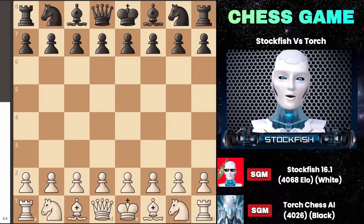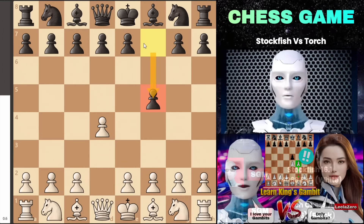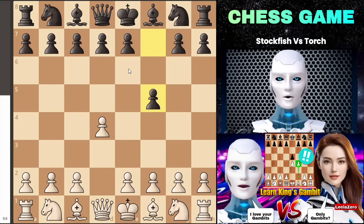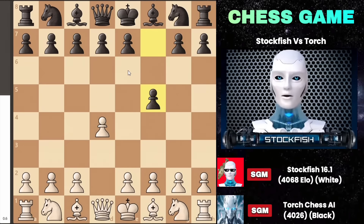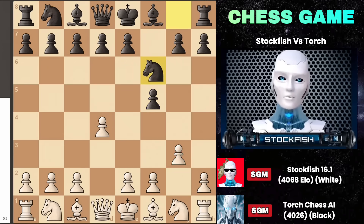So let's delve into it without wasting any time. I started with d4, and instead of playing d5 or e5, Torch opted for the Dutch defense with f5. It seems Torch learned from my previous video, particularly the king's gambit strategy executed by Leela Zero against me. Torch then had various options like e6, d5, g6 with bishop g7, castling, or d6 followed by e5. I responded with g3, and later black played g6.